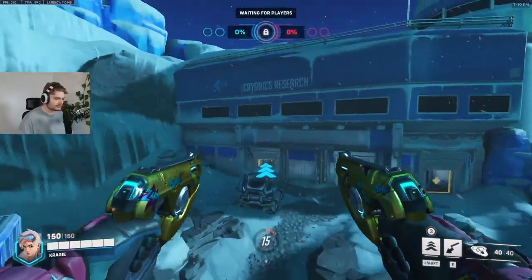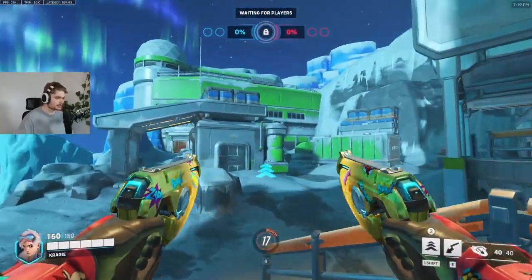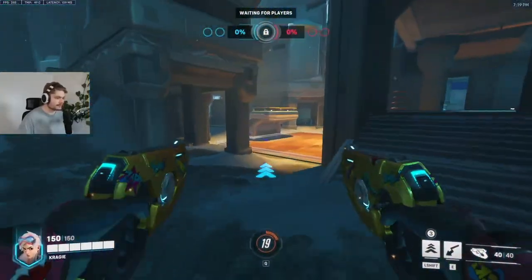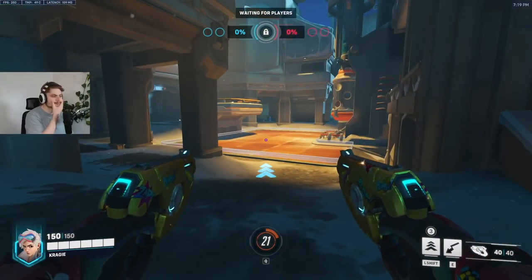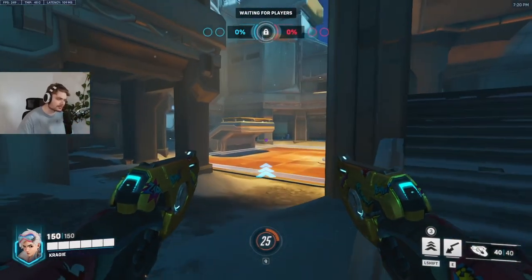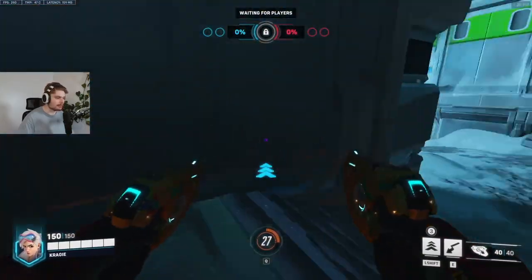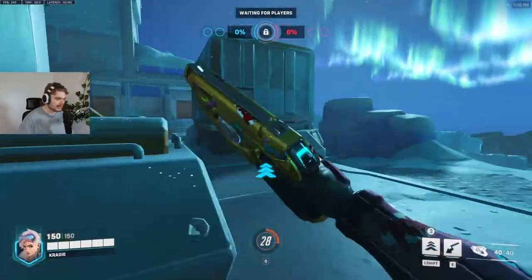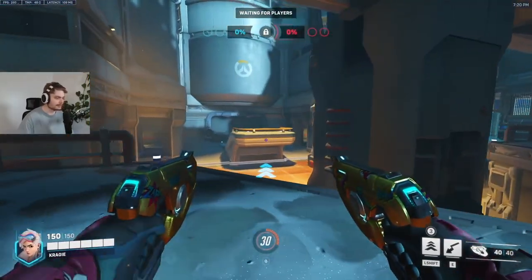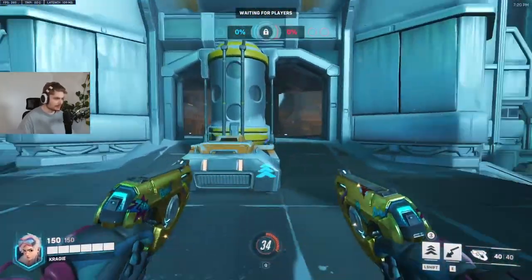This is the spawn - looks identical on the other side, pretty much just green as you can see. Here we have the point. The best map I can compare this to would be Busan, the inside map, where you have this big open area with the linear sights you can play around, with a little flank and high ground on the left side.